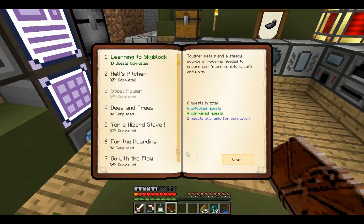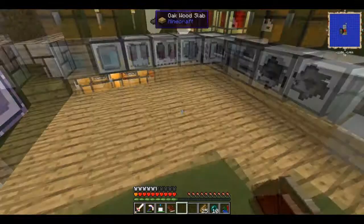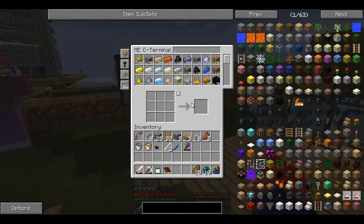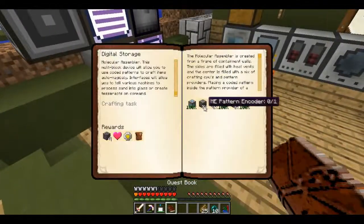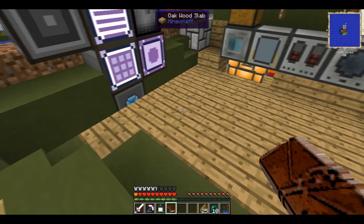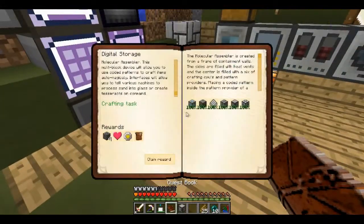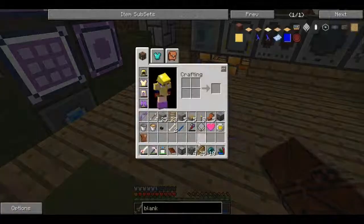For the hoarding quest I'm going to do digital storage this episode. I actually crafted the items but they didn't count. I've been using a ton of interfaces so I'll just get going with this quest. The CPU heat vents and containment walls did count - not sure why the interfaces didn't. Let me start crafting.